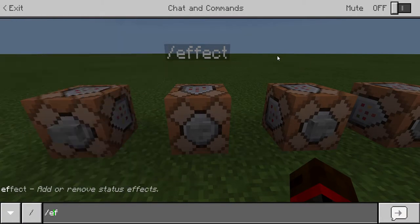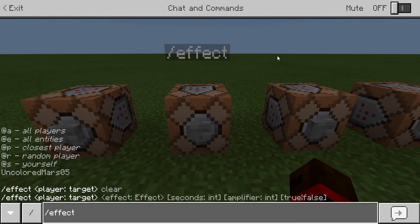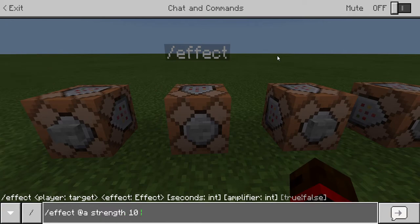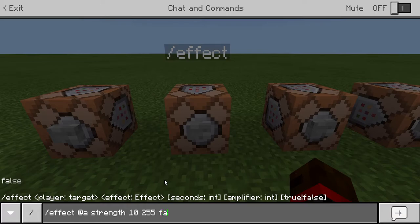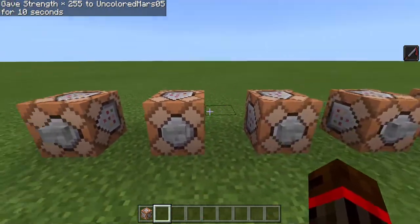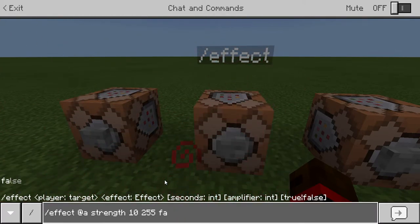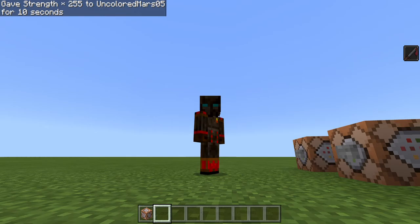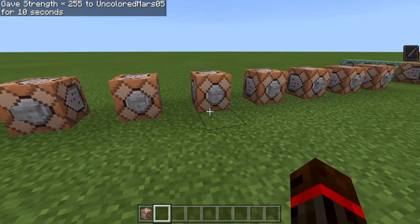When you're typing stuff up, if you click tab it'll continue filling it. So you can select all players or whatever you want, and these are the different powers you can get. Let's say we want strength for 10 seconds — you can have it anywhere from 1 to 255. You can also choose whether or not you want particles. With false, I still see particles; setting it to true removes them, so people don't know I have the power.